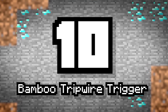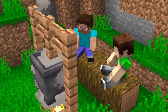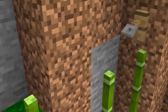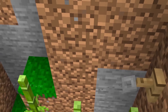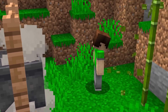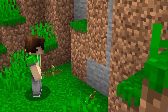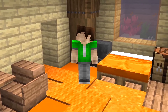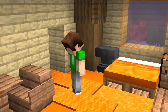Number 10: Bamboo Tripwire Trigger. Bamboo grows taller and taller the longer you leave it. If you place string above the bamboo to see if it'll trigger a redstone pulse when it grows — the string will only block bamboo growth. But if you wire that string to a door and then break the bottom of the bamboo stalk, the top bamboo entity will jump up and trigger the string for a moment, opening your door.